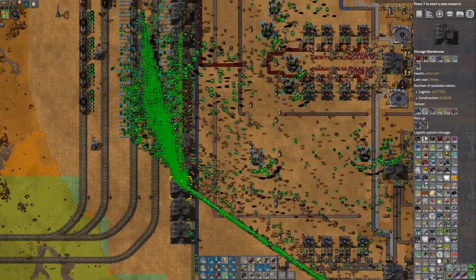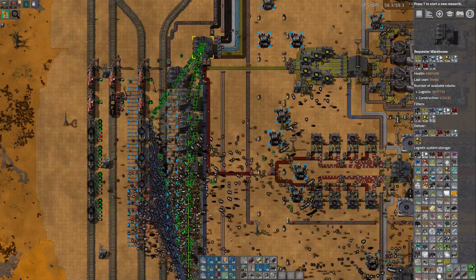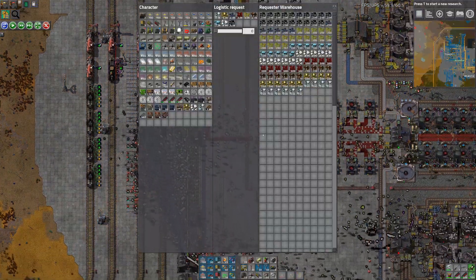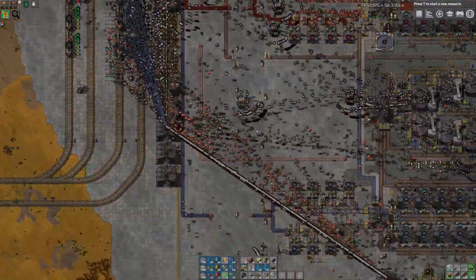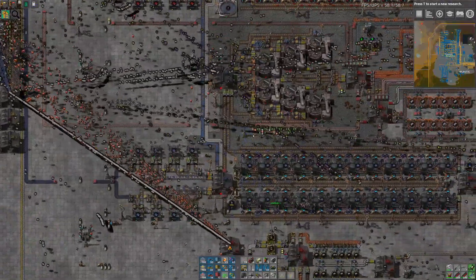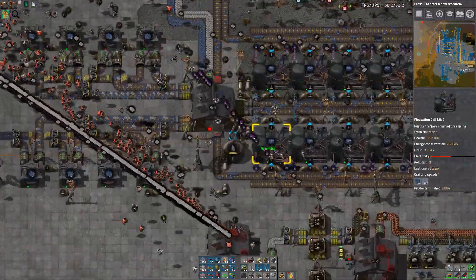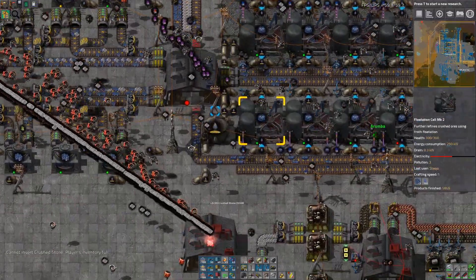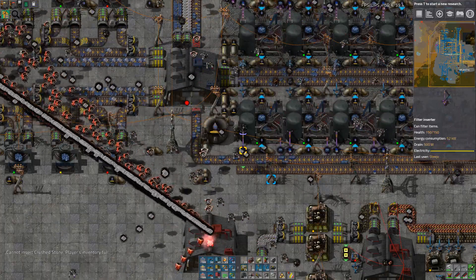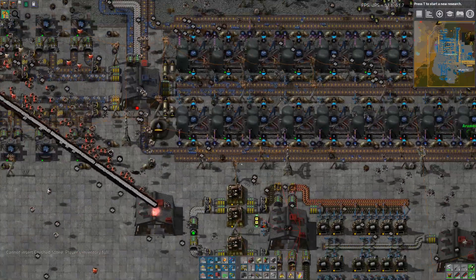There's just so much Sapphorite. I think we can streamline some of these setups if we wanted to — like the flotation stuff. We didn't have loaders when we first built it, so we used filter inserters. We could just route it all into the warehouse and then crush from there. We've got a lot of filter inserters that are really not necessary.